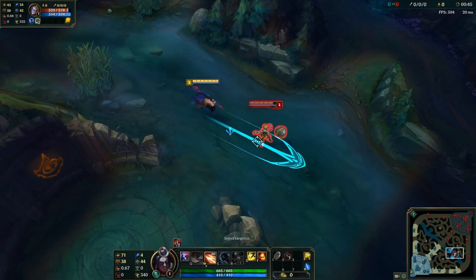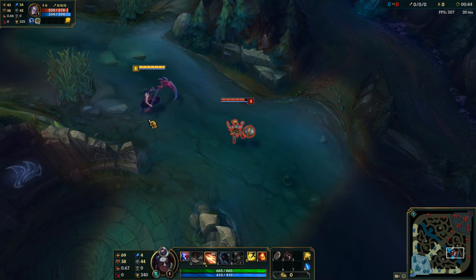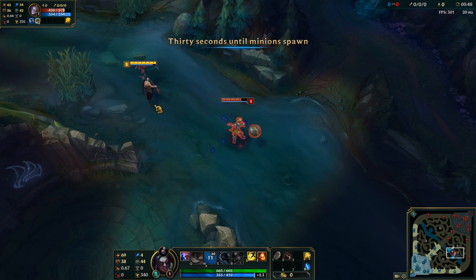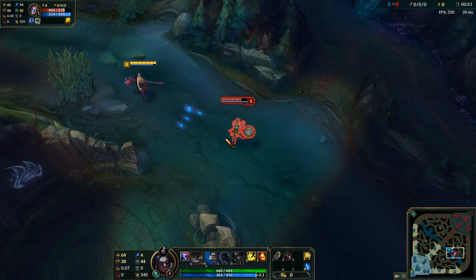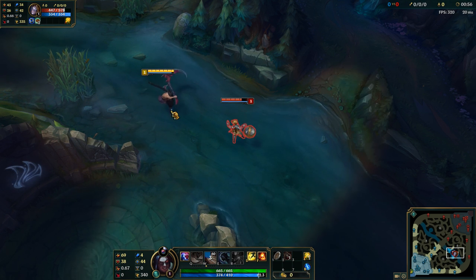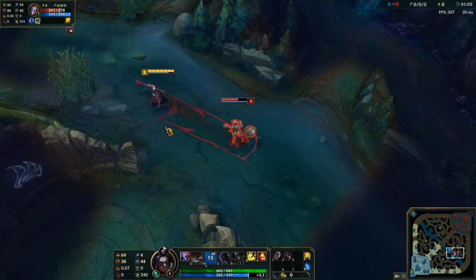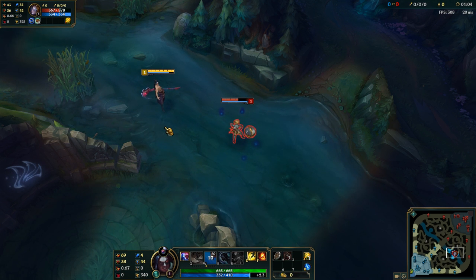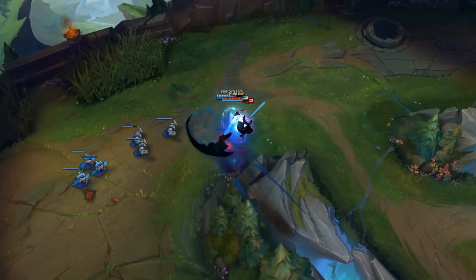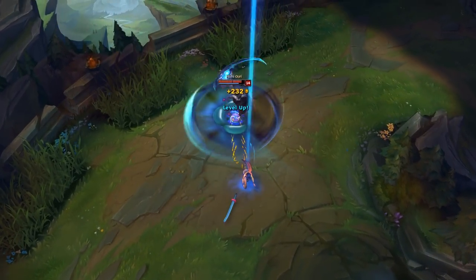Without Deathfire Touch, running Fervor or Thunderlords, our W is one stack of our passive — one orb that we absorb. With Deathfire Touch, our W is still one stack, but AoE applies four ticks of Deathfire Touch, and now that gives us five orbs instead of one. I'm honestly not sure if this is a bug or intended, but Deathfire Touch damage ticks actually count as champion damage, and each individual tick gives us an orb. That means getting the passive five times as fast — like at seven or eight minutes instead of 15 or 20.